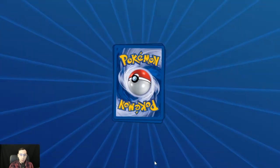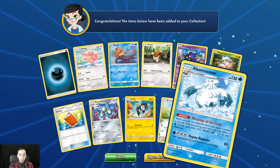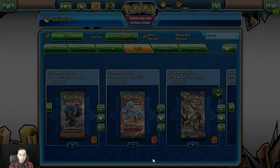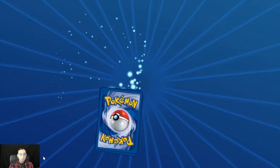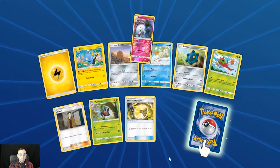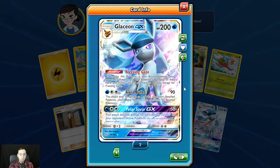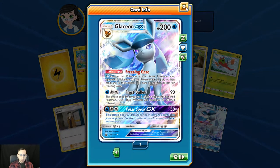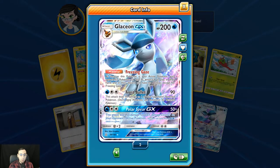I don't know if PTCGO is just running a little slow tonight on their servers. Another reverse holo Bronzor and another Abomasnow. Here we go on this pack — reverse holo Shiinotic, and awesome — a Glaceon GX!